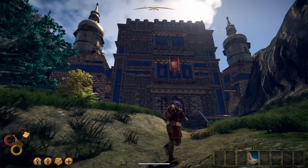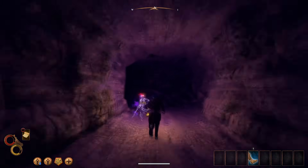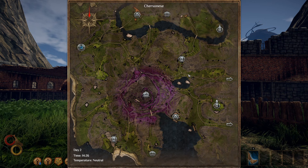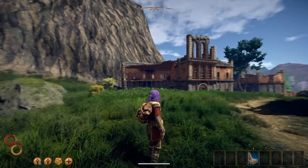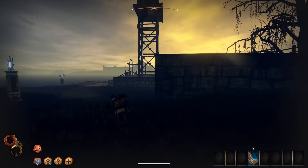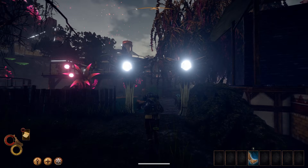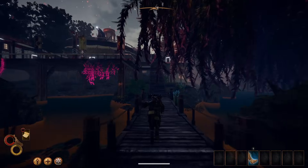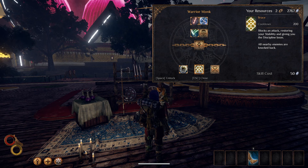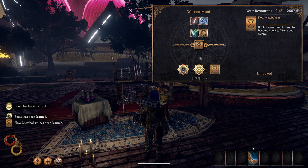Make your way back through Ghost Pass and head east to the Hallowed Marsh. Follow the pillars along the Pilgrim Road all the way to Monsoon. Once you're in Monsoon, visit Galera the Warrior Monk and whether you're a Hex Knight or the Hurricane, buy the following skills: Brace, Slow Metabolism, Focus, Steadfast Aesthetic, Master of Motion and Counter-Strike.